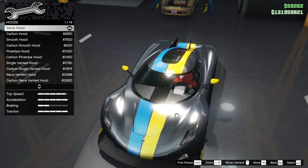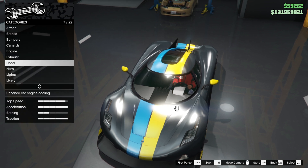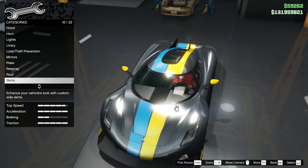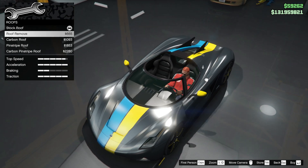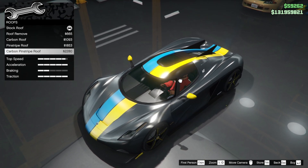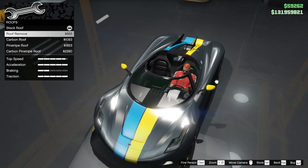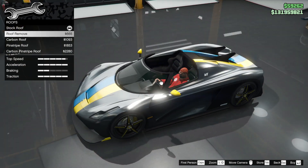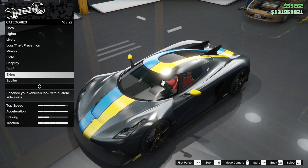That slipstream hood is nice, but I like the original — stock is good, so we're going to keep it. Hood livery... roof — oh, we can take the roof off! That's pretty, I like the look of that. We could do a summer build but we're not going to do that — we are going to leave it stock. That's something good because you can't do that with any of the other Overflod Entities. The XF and XXR look very similar to this if you leave the roof on.